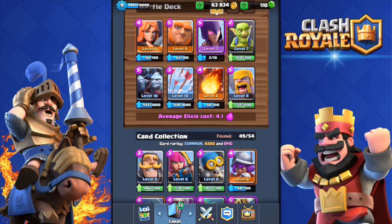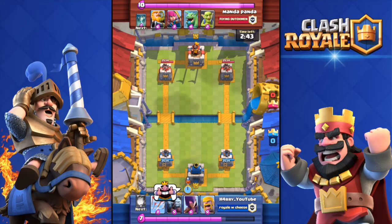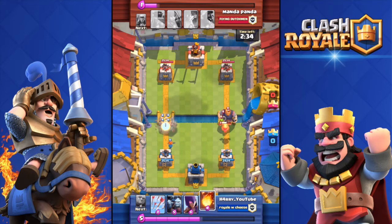All right, here we go against Manda Panda — nice name. He has a Royal Giant deck and I started with a pretty good starting hand. What you want to do with this deck is have the Valkyrie and the Giant take all damage, and then the Witch with the Goblins kill the tower.